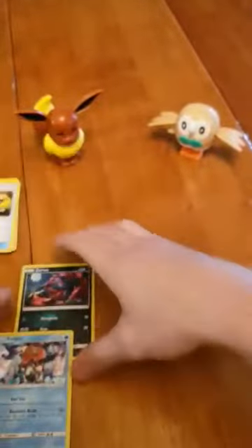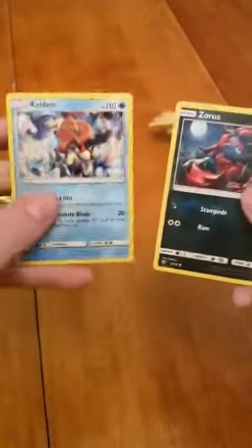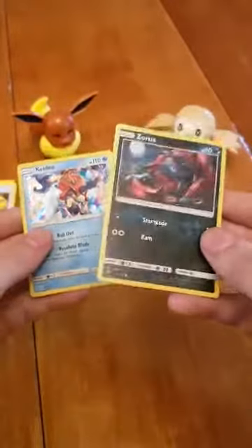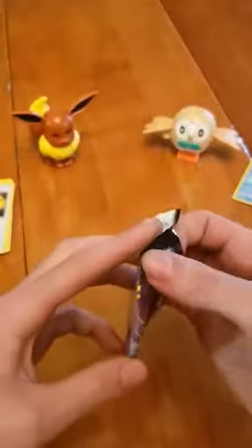I'm happy with that — a reverse holographic and holographic on our very first pack, so that's all right. Inside here Ralts and Eevee are giving us some good luck. Let's get into our Mewtwo Shiny Legends pack here.